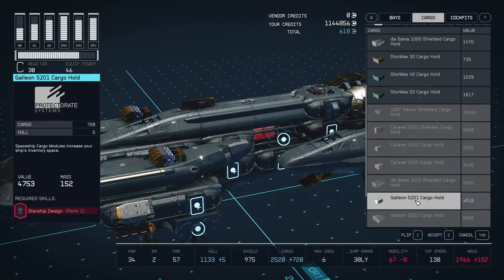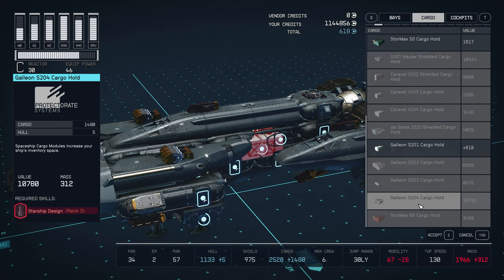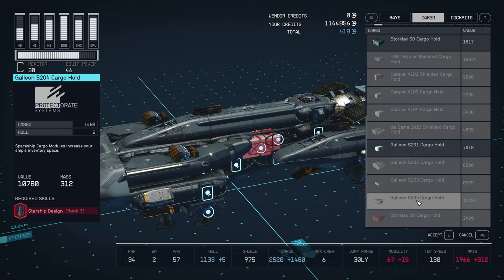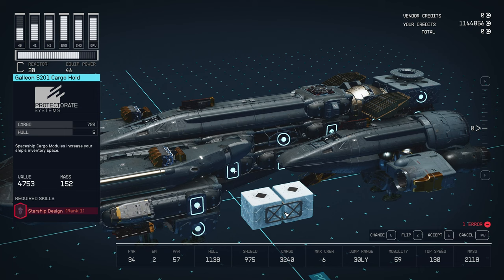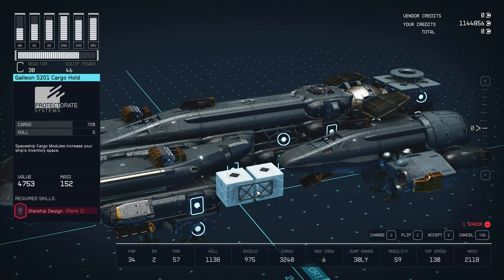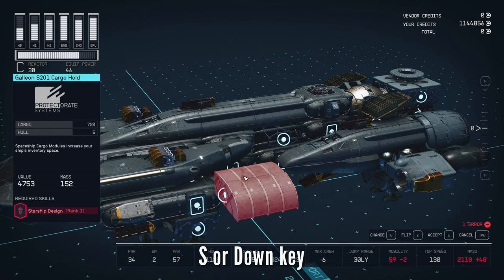This one isn't grayed out at the moment because I took it off, and essentially it's allowing me to put it back on if I want to. But let's say I wanted to upgrade to this particular one here — this holds 1,480 cargo, but I can't select it. So what we need to do is select the one that we deleted, or we can select one that is lower. We just need to place it and then basically scroll through the different available options.